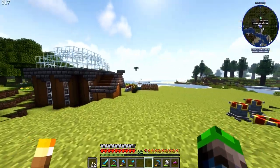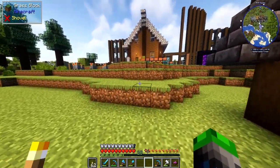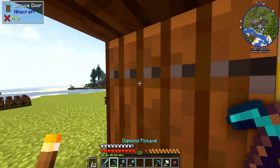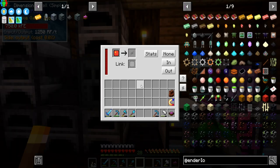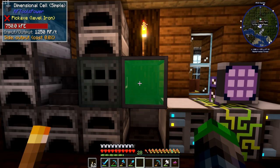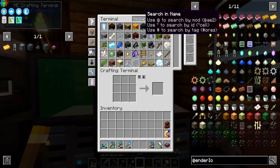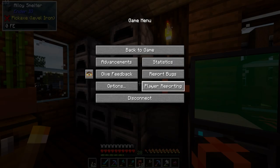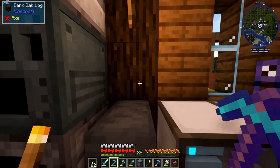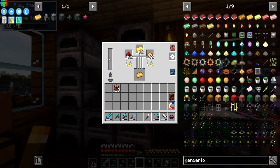It's working weirdly — we're draining these guys. It's not able to pull power fast enough. I might need to break it and place it back down. Input/output is at 1,250 RF per tick and it's just not taking power out fast enough. Oh wait — I disabled that side from working! No wonder why it wasn't working. There we go — that was silly, but this is now working.